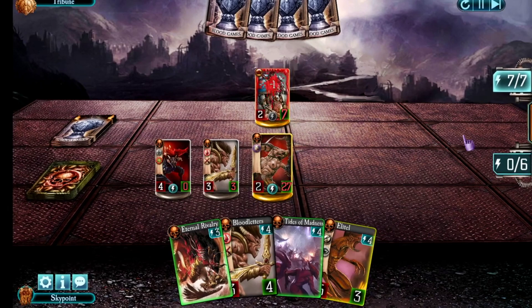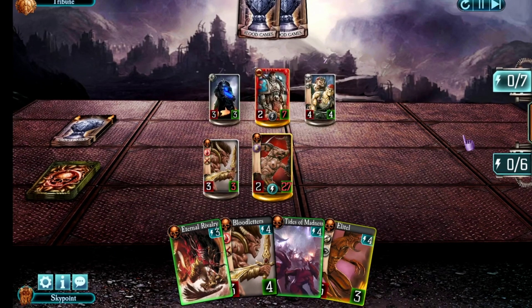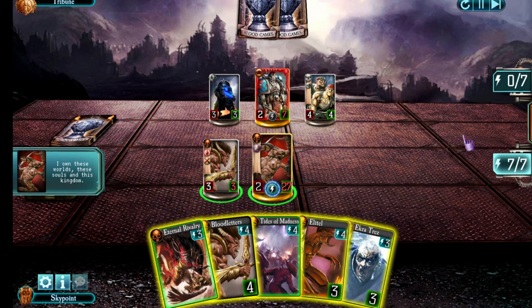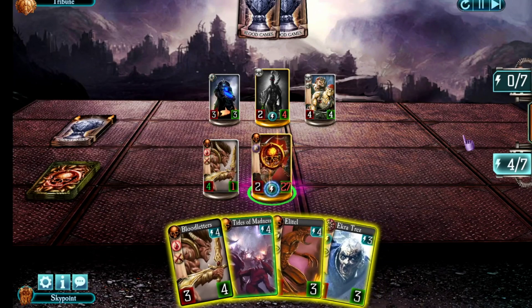He took out my Demon Brute and took more damage to himself. Now, this is it — it's over for him. I am going to attack with my Bloodletter, which leaves him on four health. That would ordinarily be enough for him to survive, except I have Eternal Rivalry sitting here. With that, I can make two attacks and win the match.